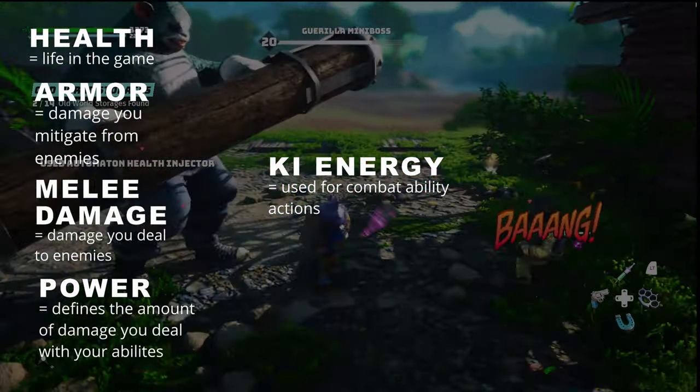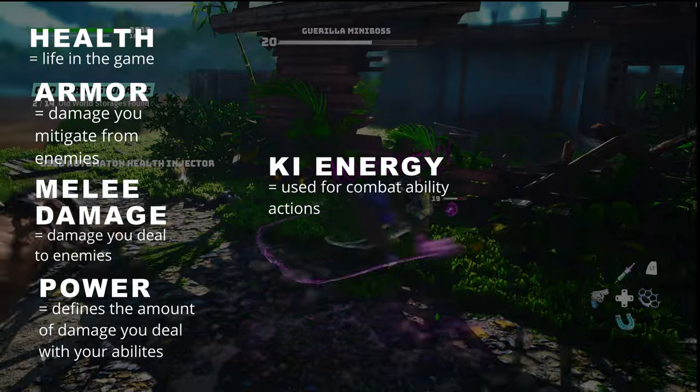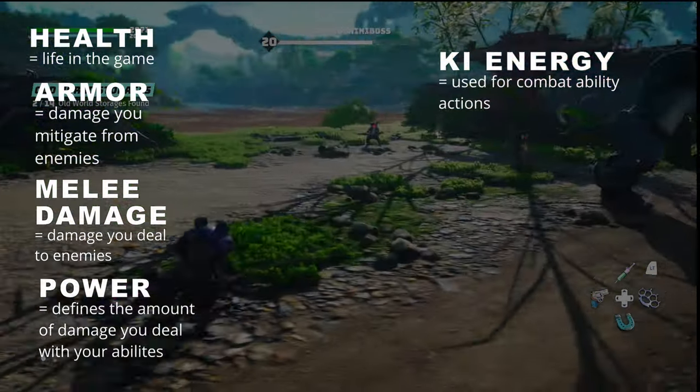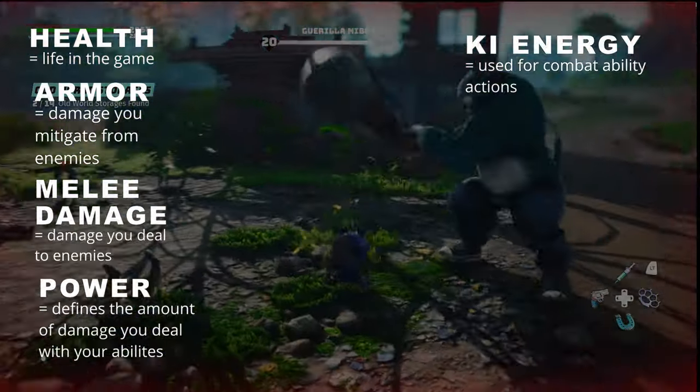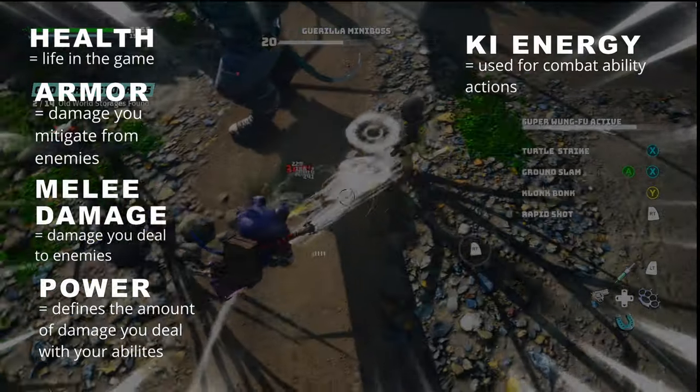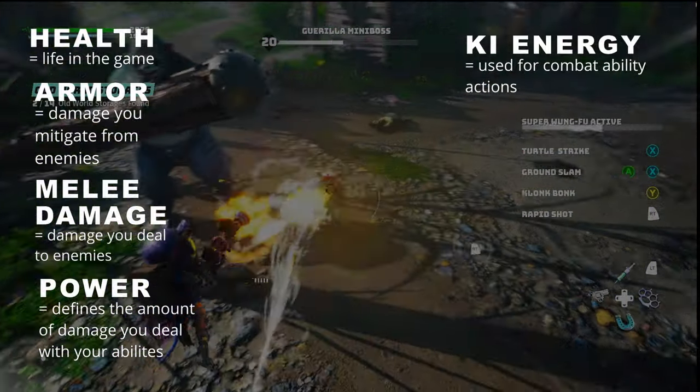Key energy is used for all kinds of combat actions. All special attacks, Sai powers, and mutations cost energy to use. Your key energy regenerates automatically in and out of combat and can also be replenished with consumable items.